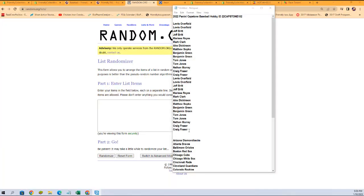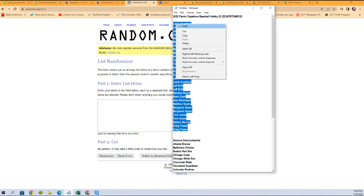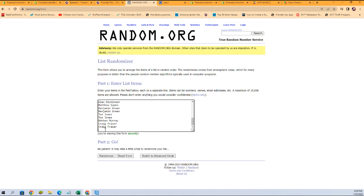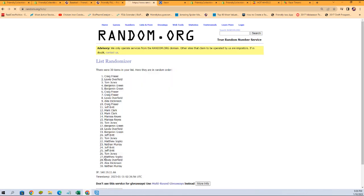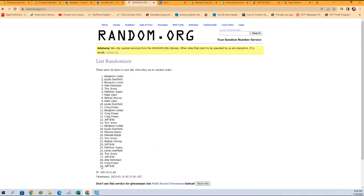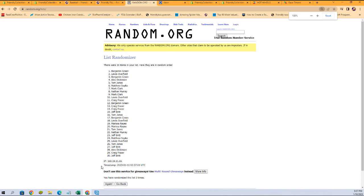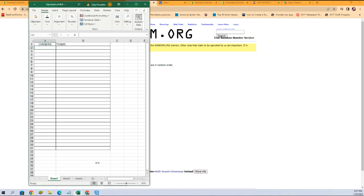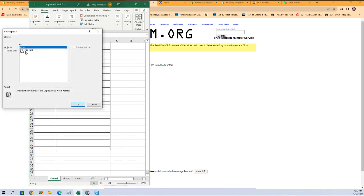We're going to start with our owner names right here, copy and paste them in and roll them seven times without the extra space. Just like that. One, two, three, four, five, six, and seven. There we go. Tom J at the bottom, Lewis O at number one. Let's get those copied and get them over here.